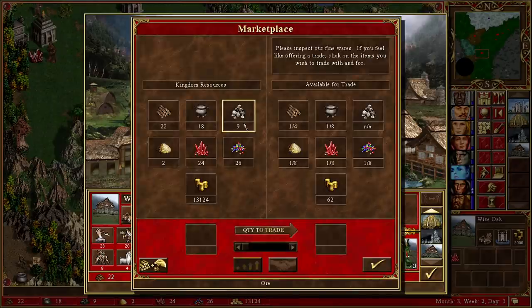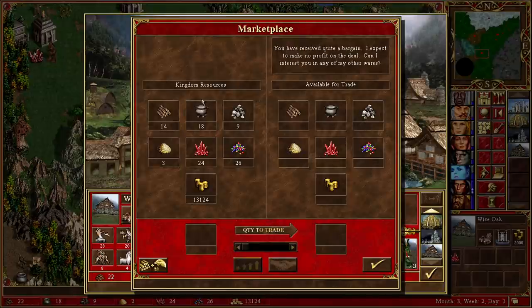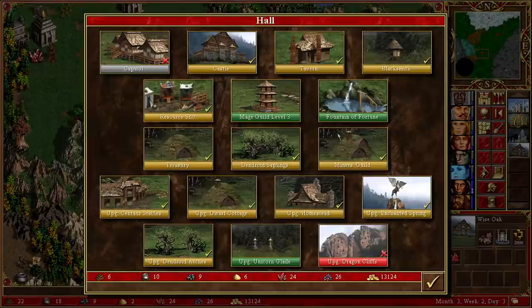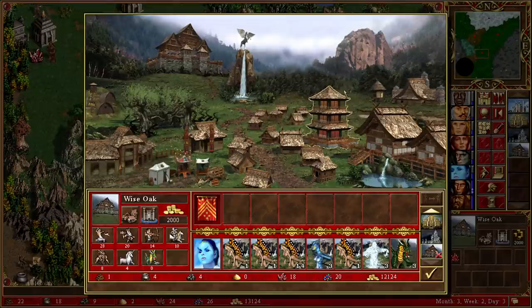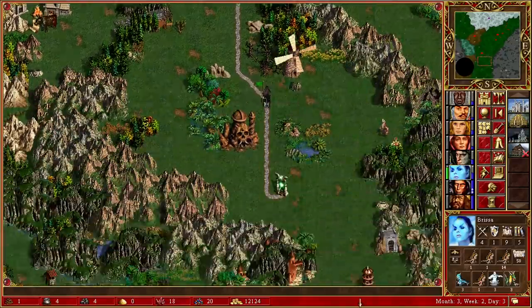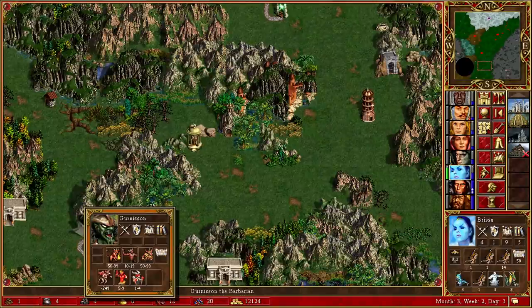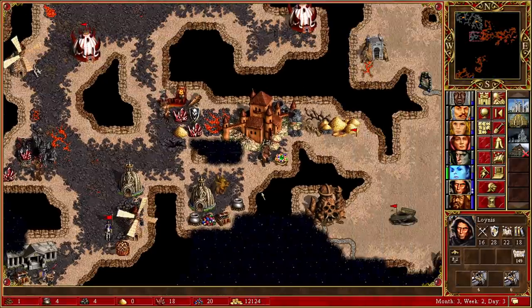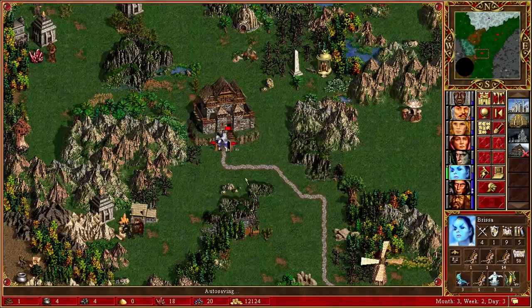I am going to try and go for the Mage Guild level 3 now, because potentially we could be reached in two turns. At this point, if we open up the Dragon Utopia we get a lot of gold - we can upgrade the Dragon Cliffs very quickly. We don't have much ore though, but we might be able to trade for some. I think we can reach this next turn - we've also got the Naga Bank, quite a lot of good stuff up there. Just going to end the turn and see what happens.